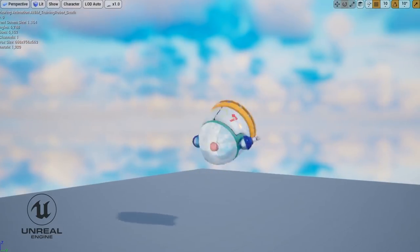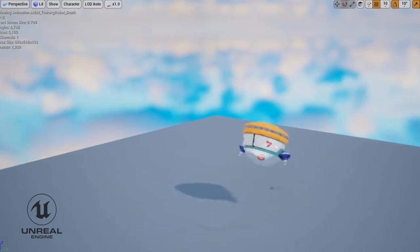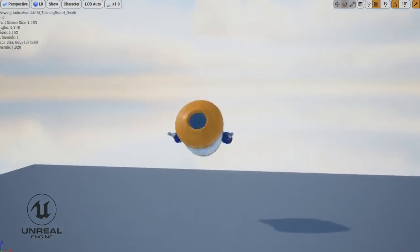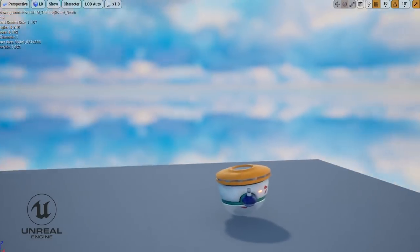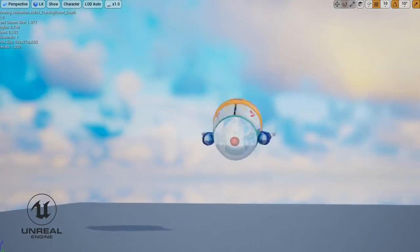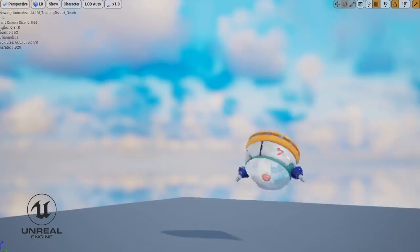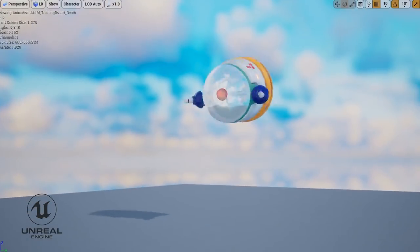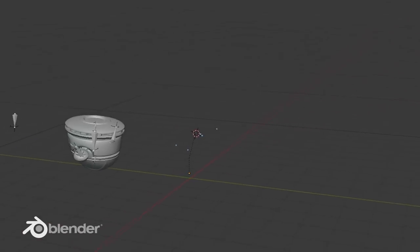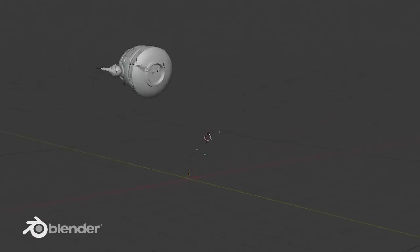On top of that, we have the collision animation where he either hits the player or hits a wall, and he kind of just gets knocked back and bounces off. And then we have the death animation, which Will, you wanted to do because you like animation. We were talking about animations a few weeks ago, and Andrew said he didn't like animating that much, and Will said he liked animating. So Omni and Andrew ran Will through a Blender crash course right then. It was actually surprisingly intuitive for an application that's notorious for not being intuitive, at least in the earlier versions. In 2.8, it's not bad.